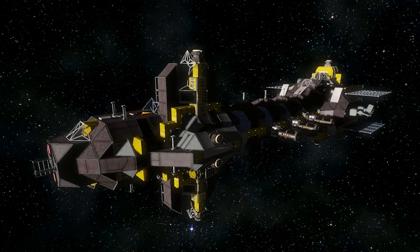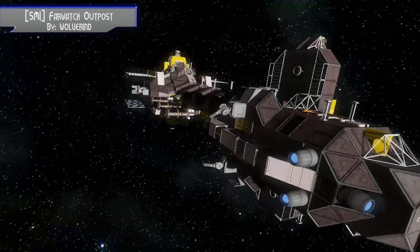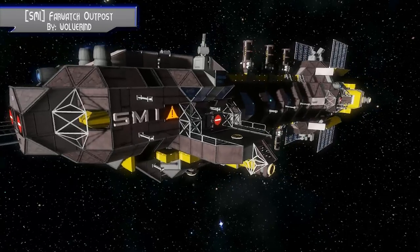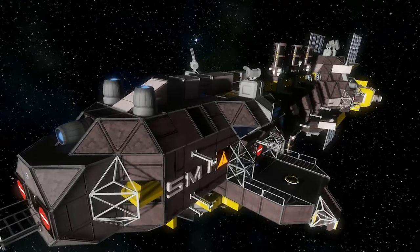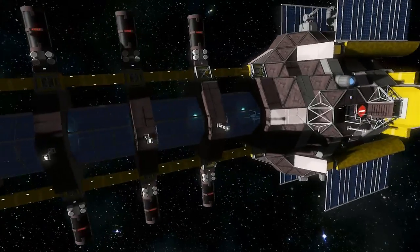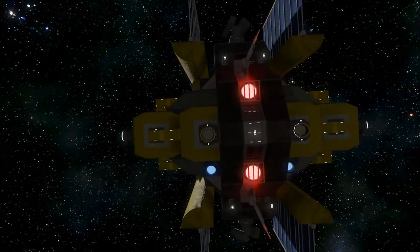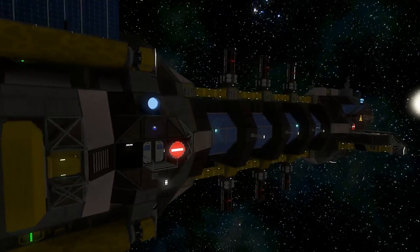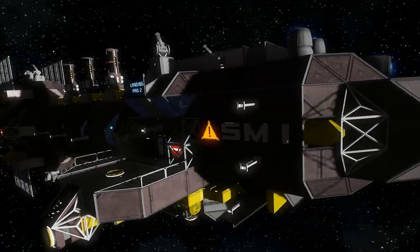So here we have the Far Reach Outpost, I think that was the name of it. This one is actually designed to be — it's called an Outpost, but it is a ship. It's actually designed to be a long-range ship for self-sustaining missions and such, where you may need to either reach another ship, or you're going on a long mission and need to be self-sufficient.